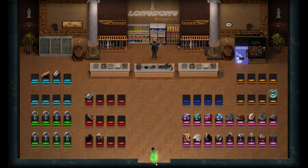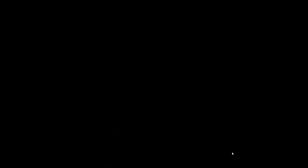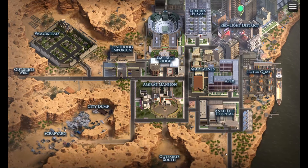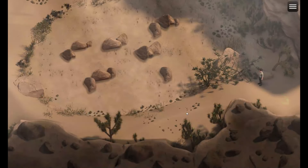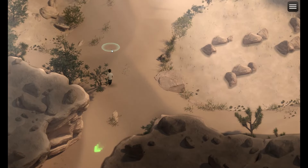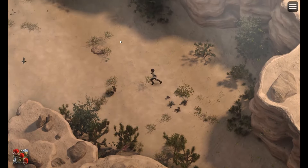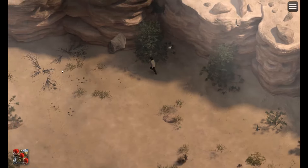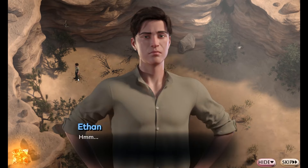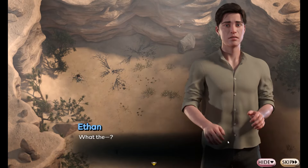Next, go to Outskirt West. Head north and dig a hole here, as shown in the video. And then move the rock into the back.